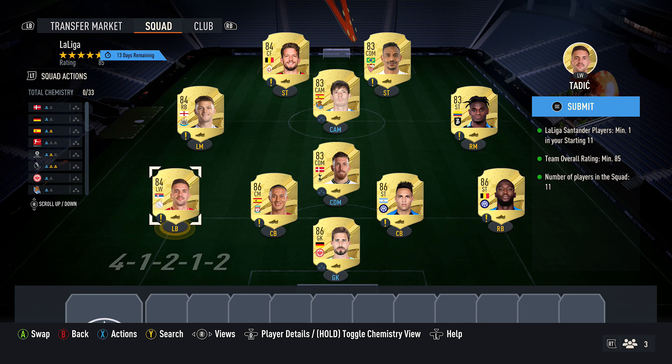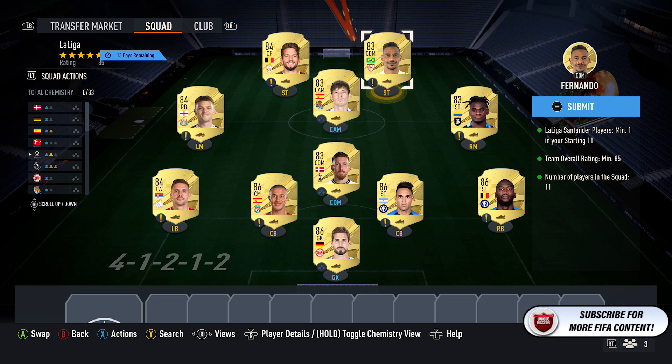Then you want to pick up 3 84-rated red cards, currently costing around 4,800 coins. My three are Tadic, Trippier, and Mertens. After that, pick up 4 83-rated cards, currently costing around 2,700 coins. My four are Da Silva, Hoibjerg, Fernando, and Zapata. And that completes that squad.